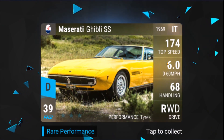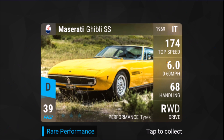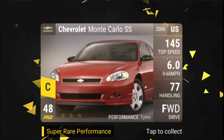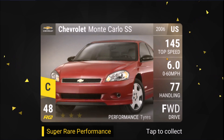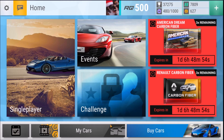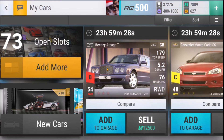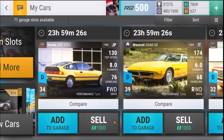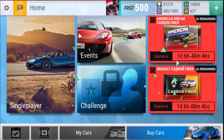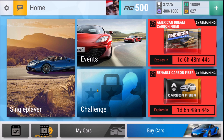Maserati Ghibli SS - a decent car, decent enough. And then the Chevy Monte Carlo SS. Let's see if we can get a legendary from this now. No, it's just very, very, very bad. Well, you know, you can't win them all. Hopefully next time - you can't lose them all either - so hopefully next time we will have a better drop.